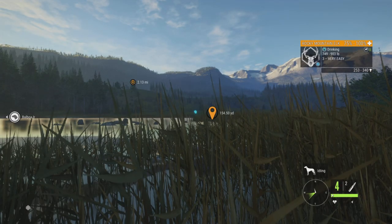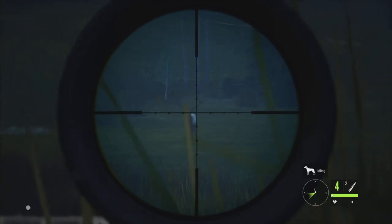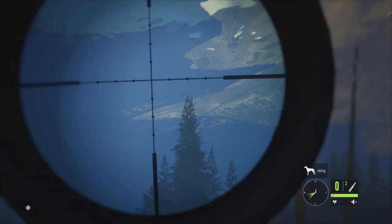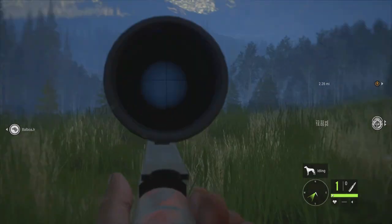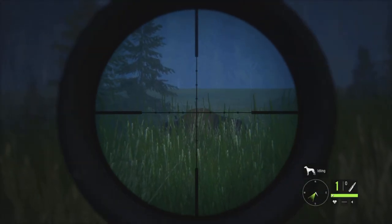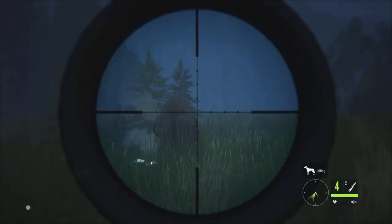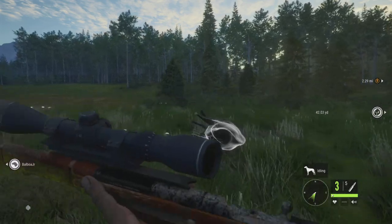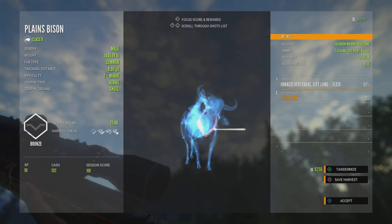We got an elk down there. Let me kill this elk right. I missed the heart — damn. So we have one .30-06 ammo left, and we got a bison right here. Let's try to hit it. He's not even doing anything. I wasted another piece of ammo. Let's check it out — it's a nice bronze. I was going for a heart but I went too high and hit the jaw.